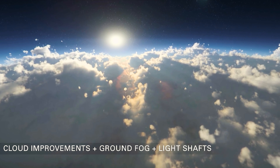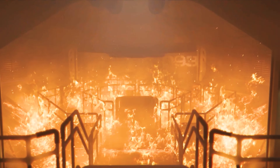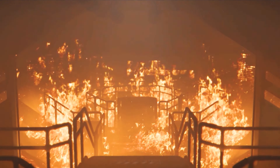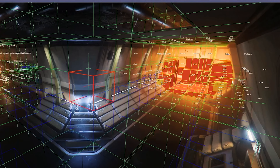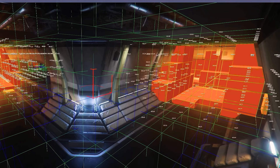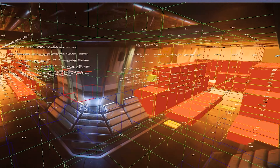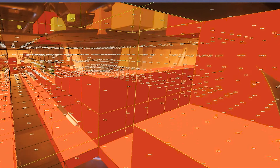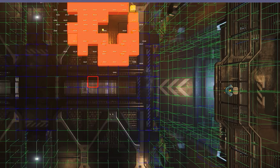In the next area, it was about the representation of the dynamic fire. Fire in Star Citizen should be a real danger, not only on ships but also in various other areas. The engine permanently calculates all factors such as heat, smoke, radiation and more in real time to create an authentic fire.